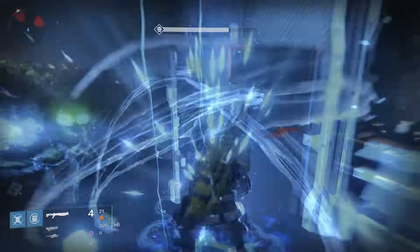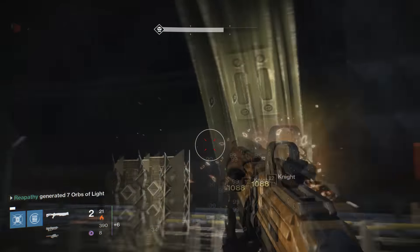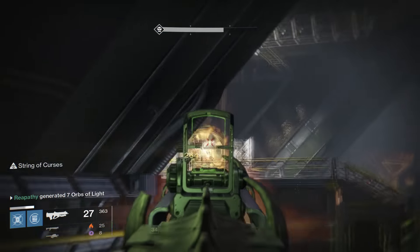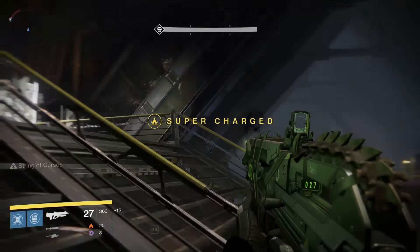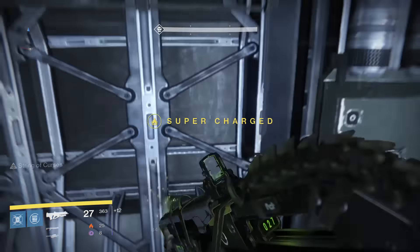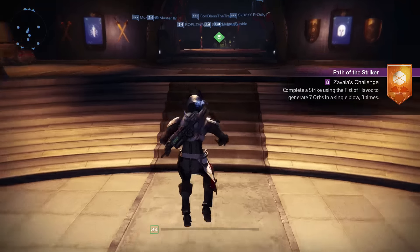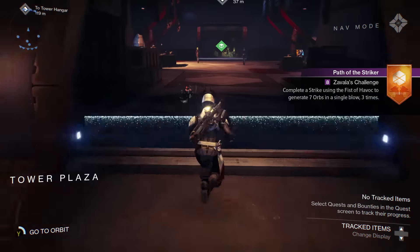The next quest is to create 25 orbs of light with your super. I went to the Siege of the Warmind and killed the enemies with Bad Juju, got my super, and slammed away. Jump off here and start over the checkpoint. After you turn that in, you unlock the final task, which is to make 7 orbs with your Fist of Havoc 3 times in a strike, then complete the strike.